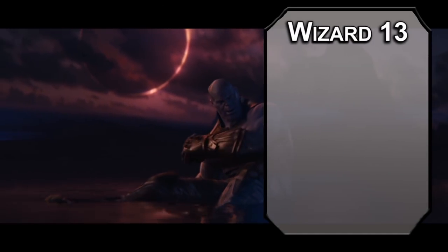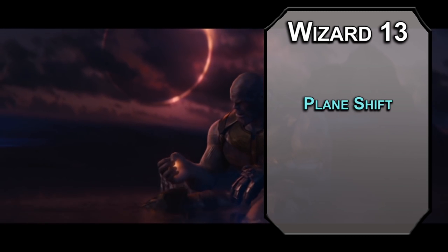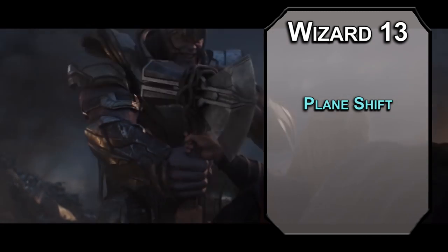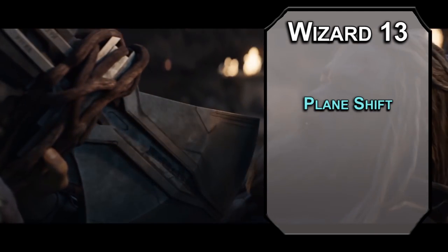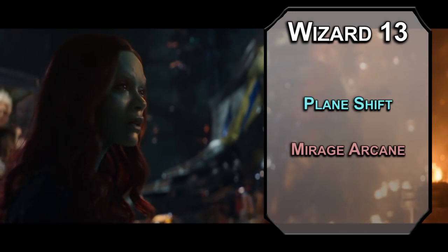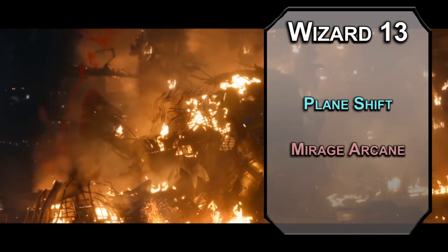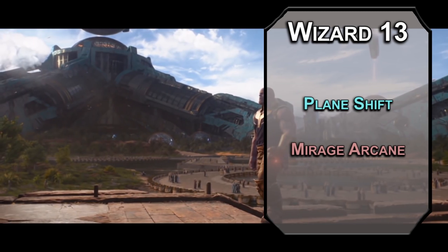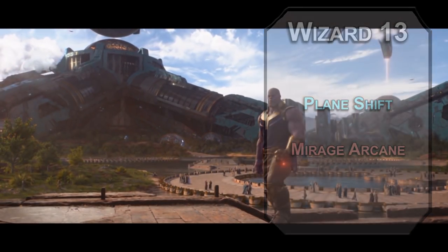13th level wizards can cast 7th level spells. Plane Shift lets you and 8 members of the Black Order take a field trip to another plane, or send someone else there after a melee spell attack and failed charisma saving throw. After you've got all the infinity gems, there's no real reason to stick around. Mirage Arcane changes one mile of terrain into an illusory different type of terrain — visually, audibly, olfactory, and tangibly. It doesn't say anything about taste, so I think it has to taste different, otherwise it's actually warping reality. It lasts 10 days, so that's nice.